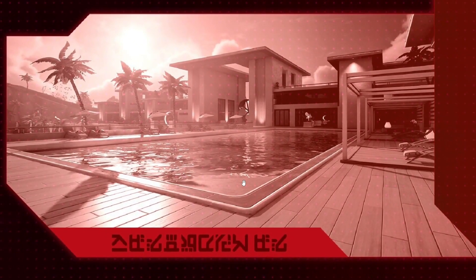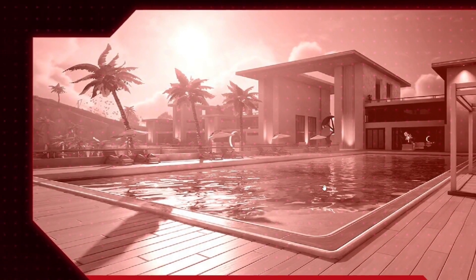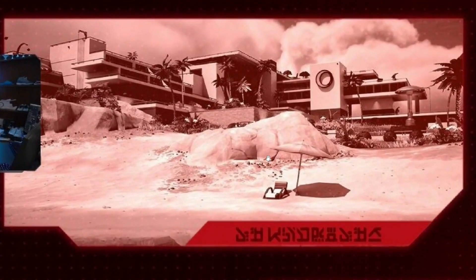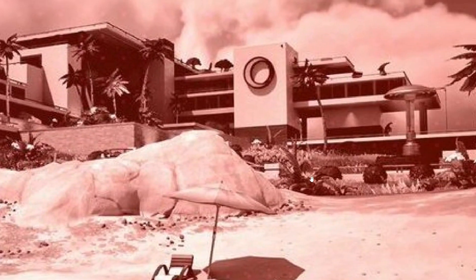Then we have this one called Restless Retreat — tough name to say. We got palm trees, sandy areas, pools, a rift inside, and the crescent moon logo all around. Then we have Sanguine Suites, which is this one right here — more like an apartment complex with different levels of apartments, and it should have different underground levels as well. Looks awesome.